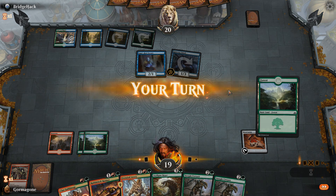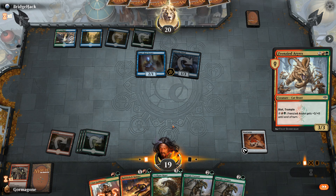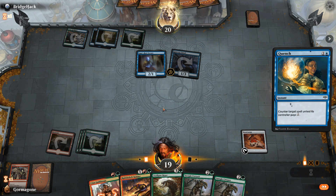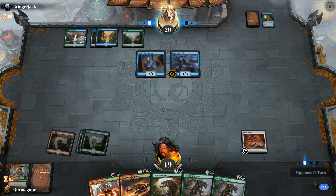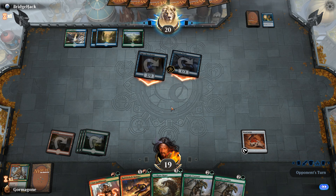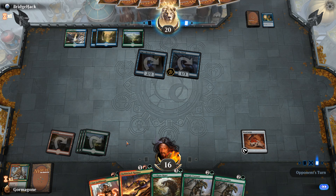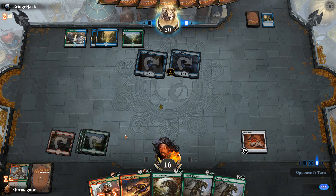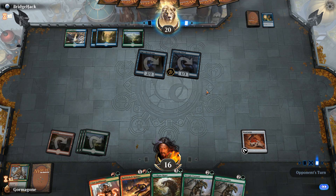He has two mana open. He can still do something. He can counter it — he's got the blue mana open. I didn't think about that at all. He hits me for 3, draws a card. So we have five mana open, which means if he has that counterspell again — if he has another Quench. I completely forgot that card existed and he had the blue mana open.